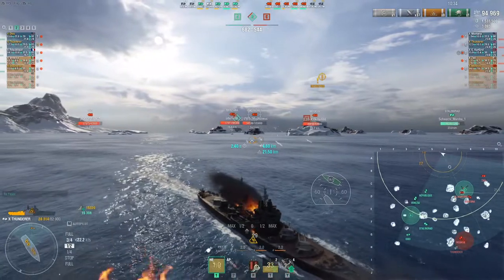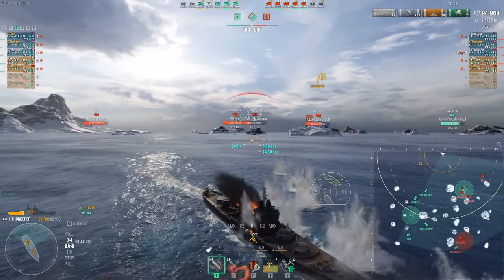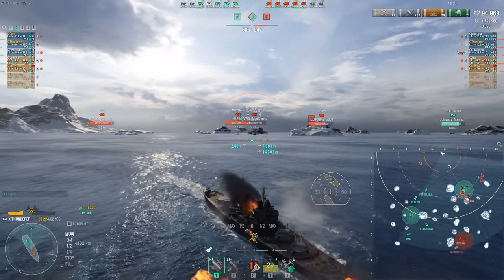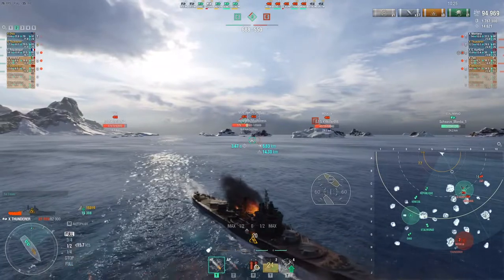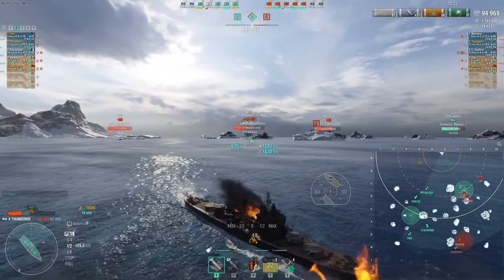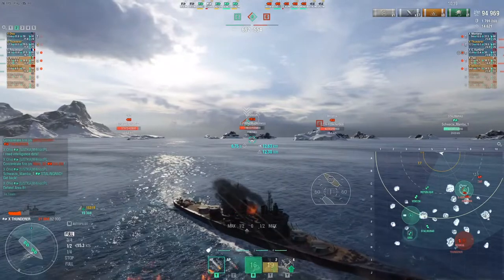Ideally that would be just outside your own concealment range so that you can dictate when you want to shoot at others and when you are okay with others shooting at you. Conserve your health — if your damage control party is on cooldown then just take a break, go dark, stop shooting and wait for everything to come back, and then you can engage the enemy once more.